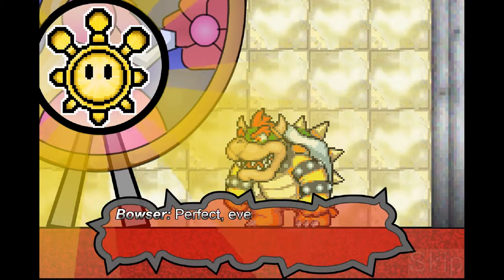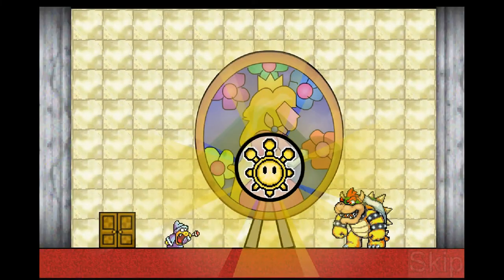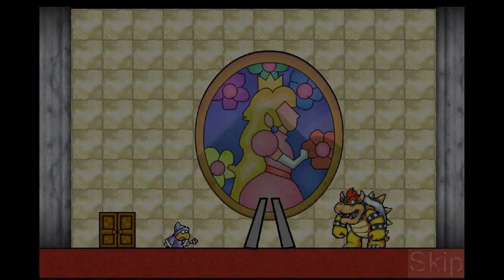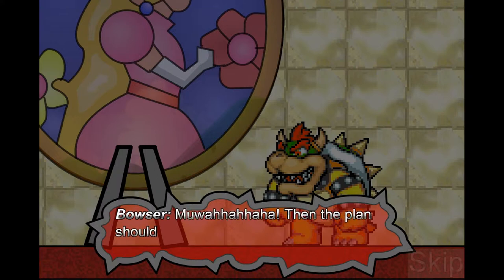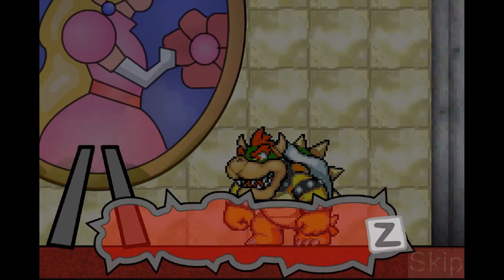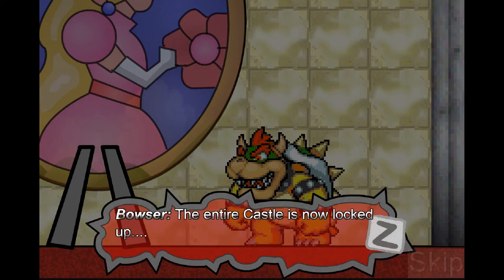Everything is going according to plan. Bowser orders Kamek to destroy the Shine Sprite Orb — that broken glass is kind of a safety hazard. The Shine Sprites will drift around aimlessly and eventually be lost forever. Kamek asks what to do about Mario since he's bound to interfere, but Bowser says to forget about Mario — there's no way he can even get into the castle since the entire castle is now locked up. That's gonna stop him, right?